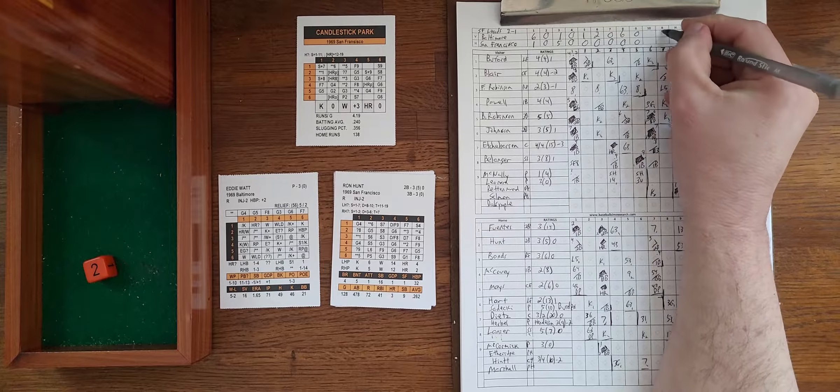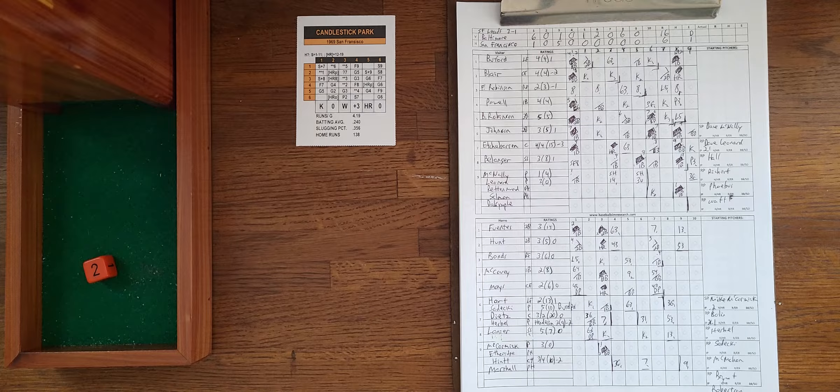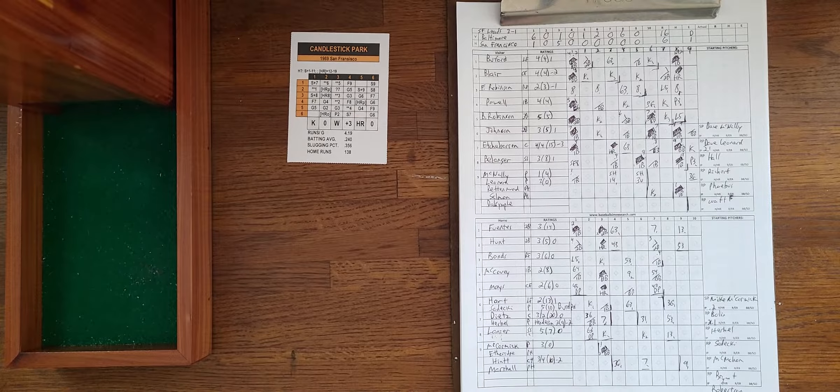The Orioles win emphatically, 16-6, sending the series back to Baltimore for Game 6. It'll be Jim Palmer against Gaylord Perry at Memorial Stadium. And if the Orioles win that, you're looking at a Game 7 with Cuellar against Marichal. Despite the blowout, I hope you enjoyed the presentation of Inside Pitch. Until next time, we'll see you all down the road.